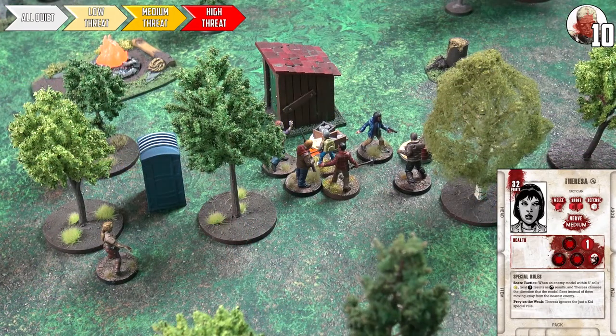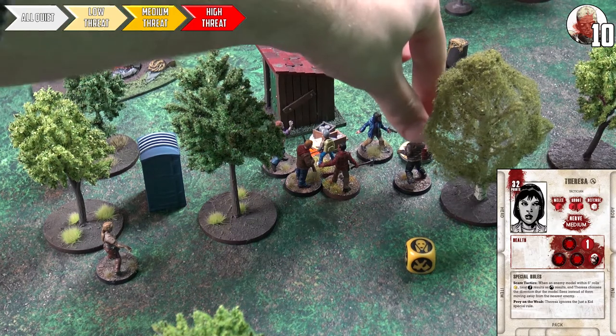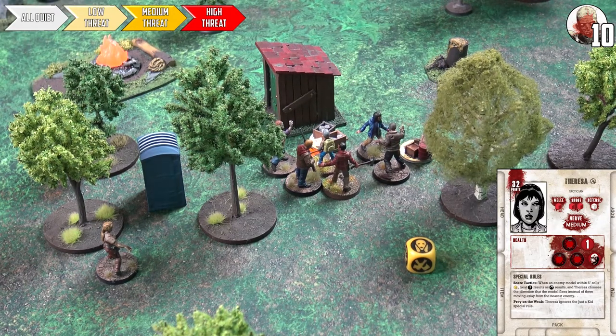Teresa's activation comes down to whether she has a panic attack — one in six chance. She rolls the dice and gets a scream — the one result they didn't want. She was originally just going to move to pick up the supply token and hope a walker would murder someone. Tom had a brilliant plan off camera but it's ruined. The scream is plus one to the threat, taking us to the end of the game. The walker that was going toward Lee now goes for Teresa instead.